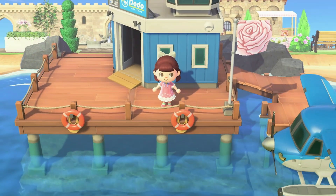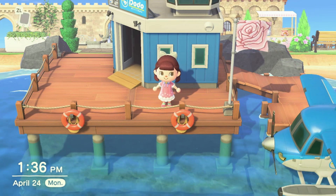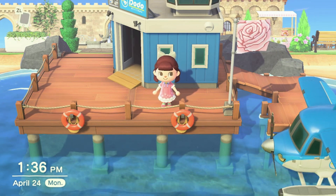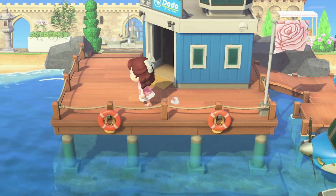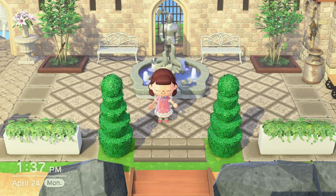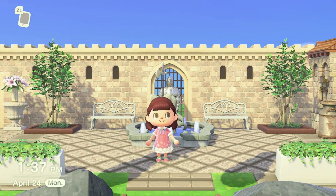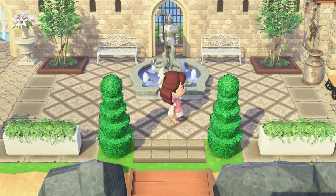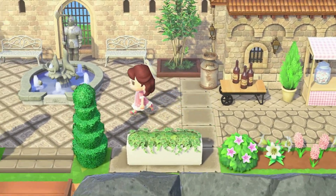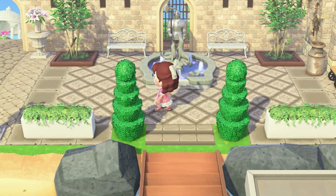I've worked frantically to finish it in the last week, but without further ado, let's start looking at the island. Here is my entrance. This island is kind of a castle core slash cottage core island — this part right here is definitely more castle core looking. This direction leads more towards my shopping district, but we're going to go this direction first.